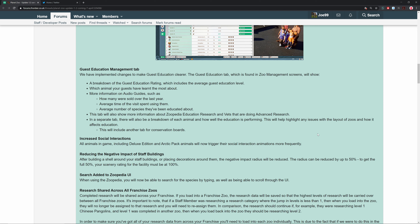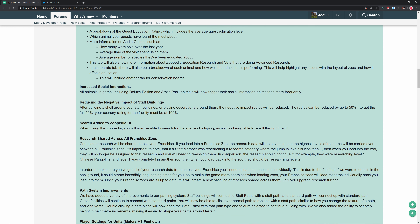A search has been added to the Zoopedia UI. When using the Zoopedia you'll now be able to search for a species by typing, as well as being able to scroll through the UI. So you can just type 'Bornean Orangutan' and find it — that should be fine.